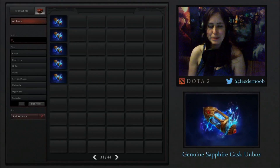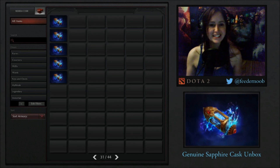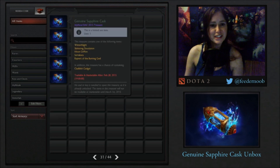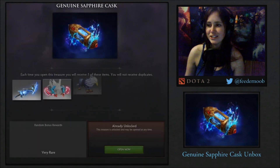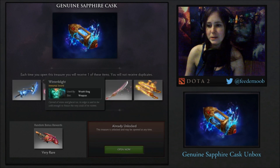Hey guys, this is Peter, and I've had a bit of a midweek surprise here. Usually Valve releases boxes on Thursday, it's Tuesday, but anyway, this is the Genuine Sapphire Cask from the DAC Dota Asia Championship Compendium. I had already leveled this up for the previous unboxing, so these just showed up in my inventory today. Let's take a quick look and open them up.